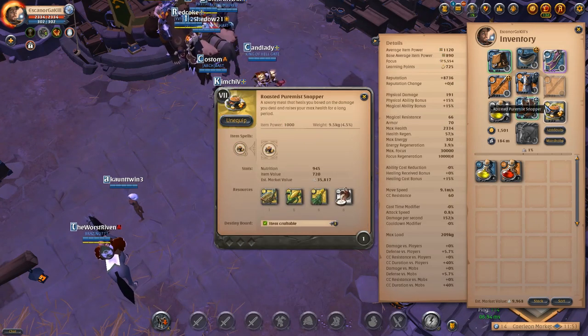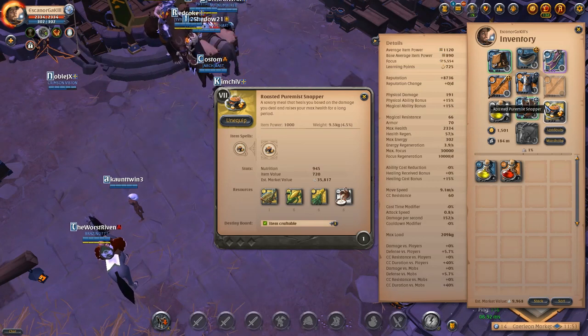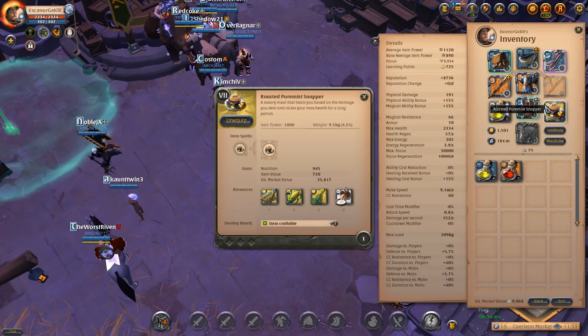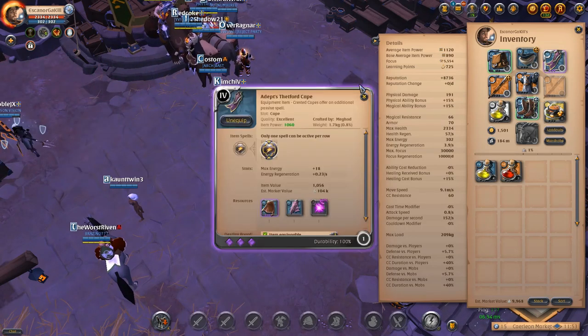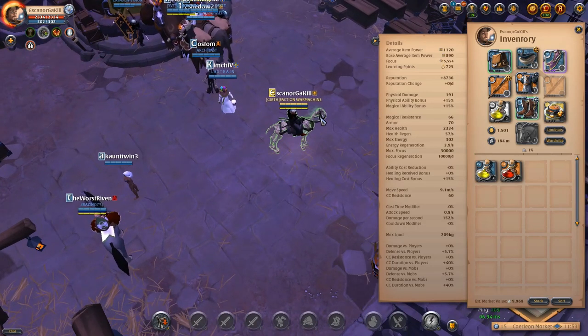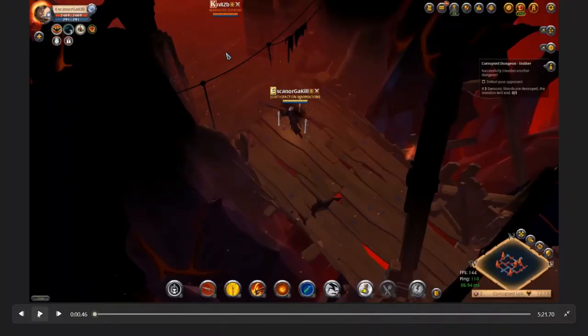Inside the build itself, the most important part: the Roasted Pyramidal Snapper is amazing food and a big key to this build — don't cheap out on it. Also don't forget the set for cape. If you want to join the giveaway, subscribe, like the video, and leave a comment with your in-game name and hashtag giveaway. If the video gets 20 likes, the giveaway is guaranteed.